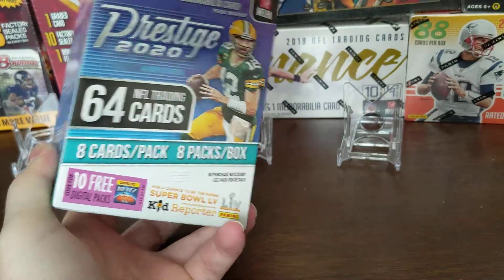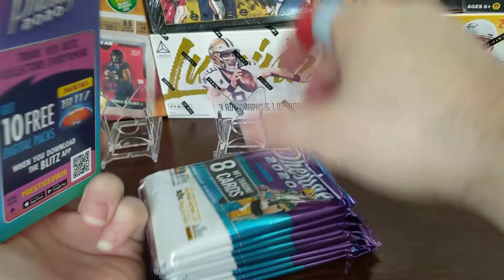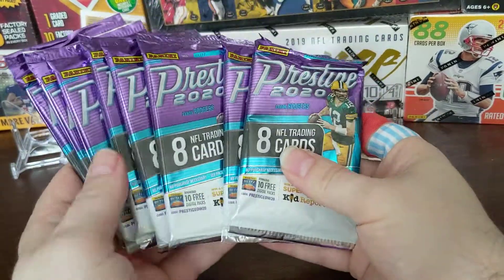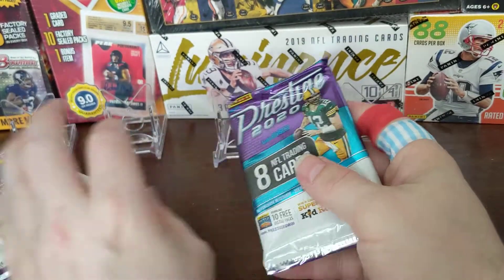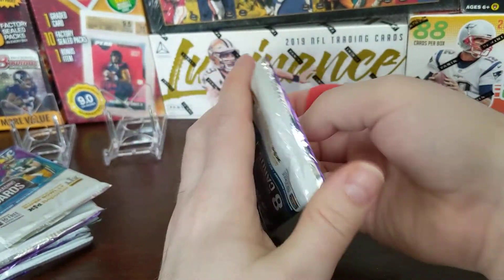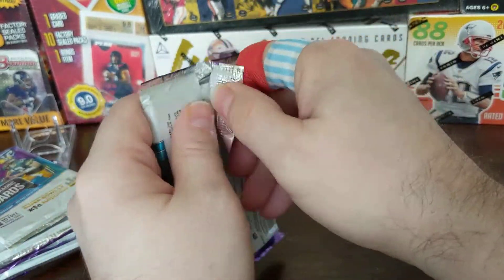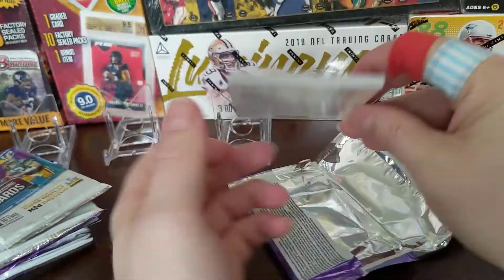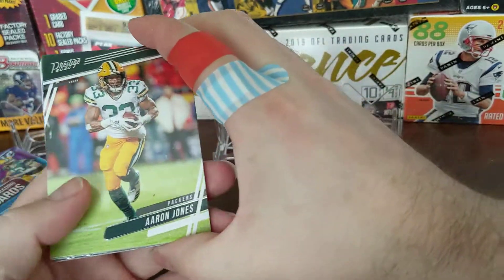So this is 64 cards, 8 cards per pack, 8 packs in the box. Aaron Rodgers is on the front. There's only about 9 or 10 short-print rookies you can find, so not too big on that, and none of the big names either. Let's get in here and see what we can find.